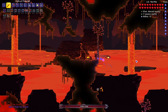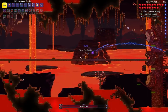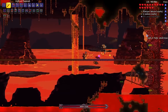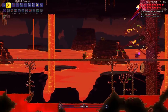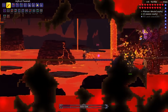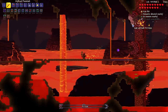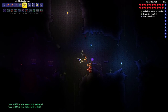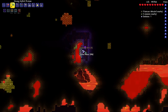After finishing the bridge, I threw the Voodoo Doll into the lava to begin the Wall of Flesh fight. After defeating it, I broke some Demon Altars to spawn in Palladium, Mithril, and Titanium. After mining these ores and collecting enough Titanium, I crafted the full Titanium armor set.